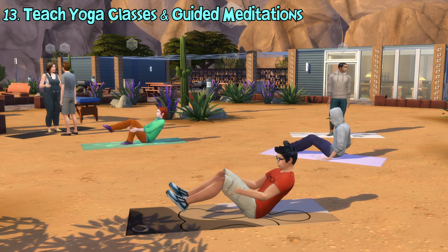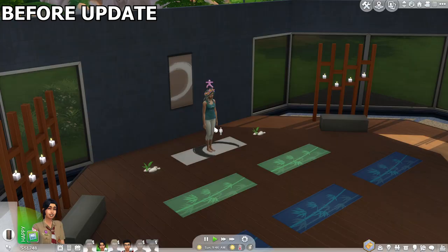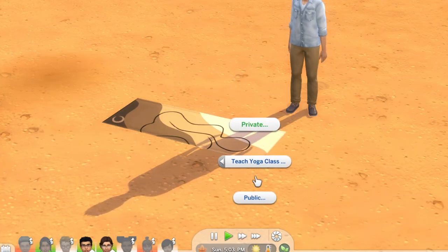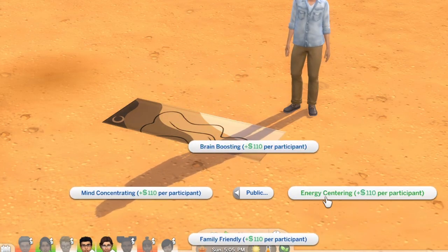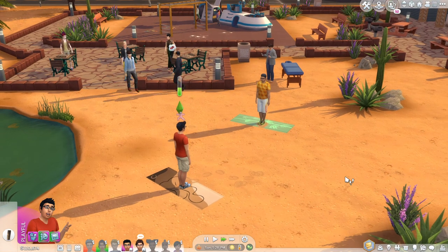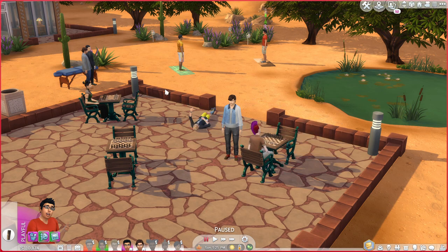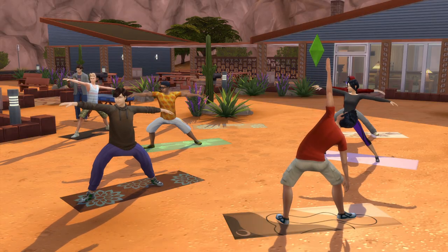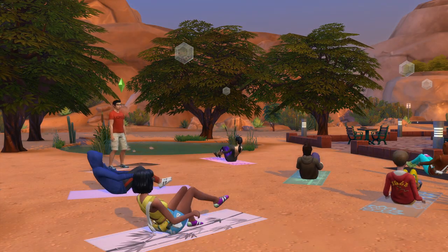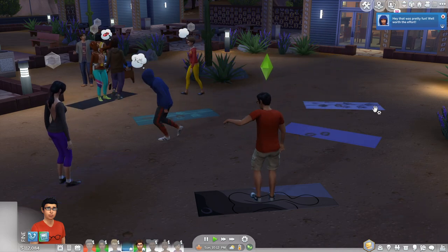Besides doing massages and nails, you can also make some money by teaching yoga classes and hosting meditations once you've reached level 2 wellness skill. Before the update, you could only participate in yoga classes in spas. Now you can teach your own yoga class using the instructor yoga mat. You can start a public yoga class where all sims can attend, or a private class where only selected sims can attend. For public classes, sims nearby may come and attend your routine, but if no one is attending, you can still invite sims manually. They will also bring their own yoga mats if you don't place any. The yoga class will go on for quite a while and the students will follow whatever poses you're doing. After the class finishes, your sim will gain money depending on the number of participants, and they might even give you extra tips if you're doing a very good job.